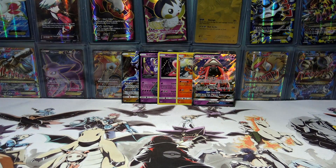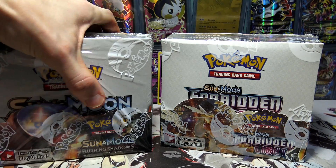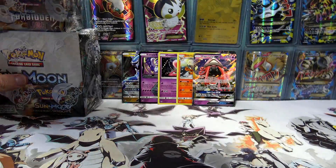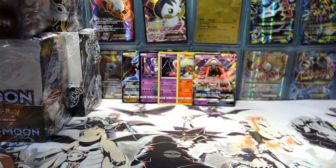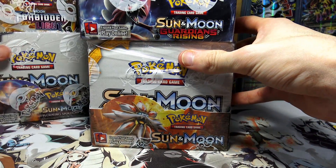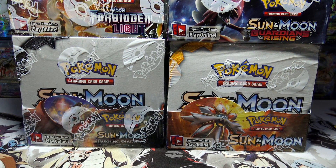There you have it, guys — we got some banger pulls in today's opening, and the Tapu Lele GX was the cherry on top. If you guys did enjoy yet another boost box opening — this one being Ultra Prism — be sure to drop a like down below. Subscribe if you're new to the channel and definitely let me know which set you'd like to see me open next. I've got a lot of Sun and Moon Booster Boxes: Burning Shadows, Forbidden Light, Sun and Moon Base, another Guardian's Rising Boost Box. Let me know in the comments which one you'd like to see.